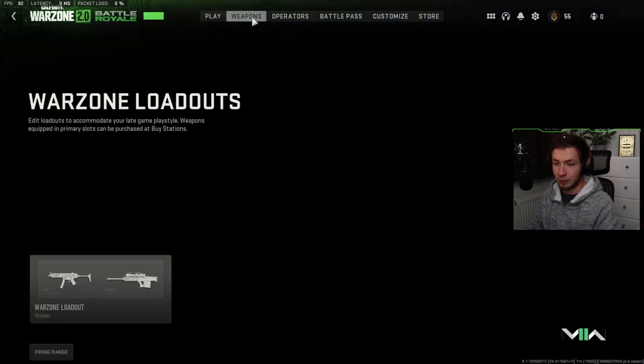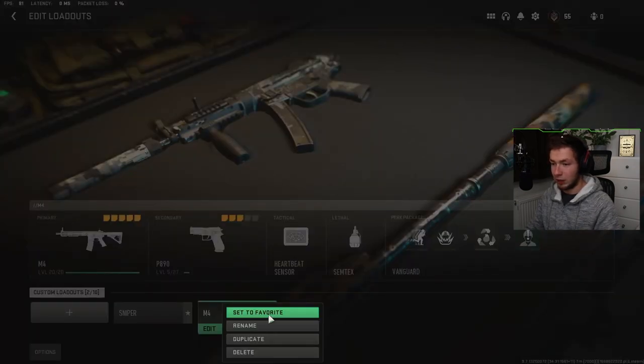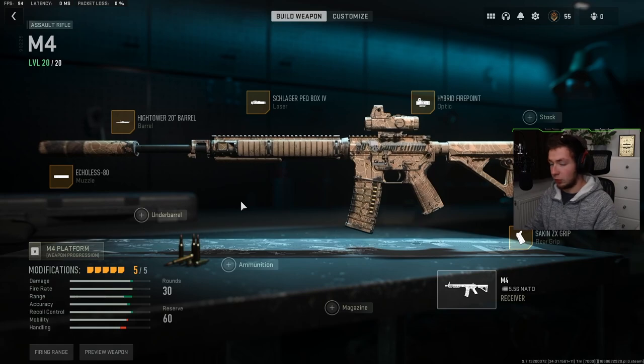Up here we have Weapons, which are our loadouts. Currently I have two loadouts made. I'm going to go ahead and set this one to Favorite. This basically works just like in Modern Warfare 2 multiplayer — the gunsmith and everything like that works just the same.